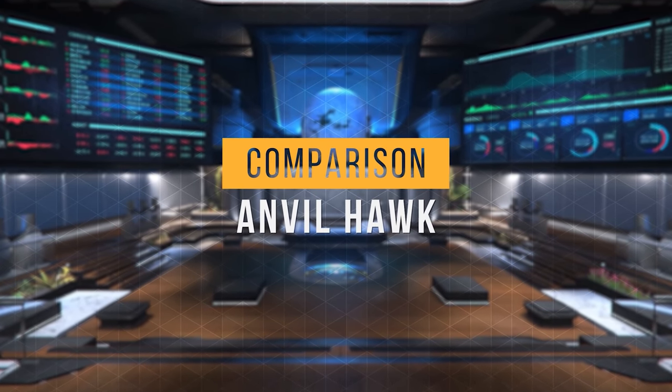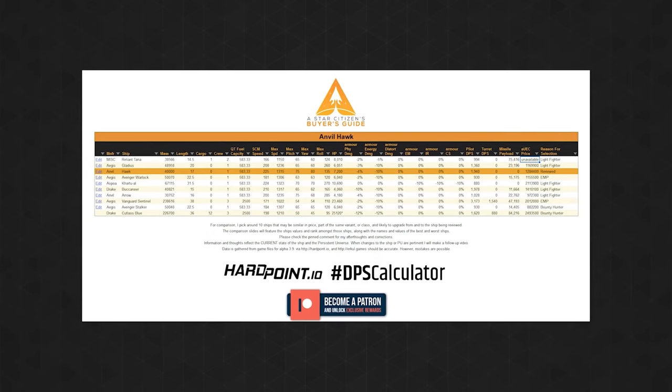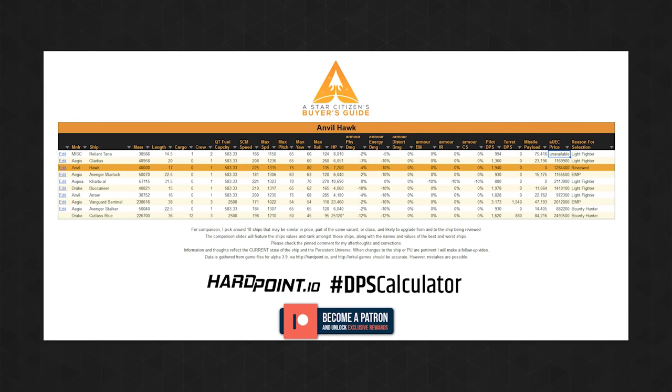Now that we have taken a tour, let's see how it compares to other ships you might be considering. For comparison, I have selected 10 ships — a lot of light fighters, some bounty hunting, and some popular EMP ships. The Google Sheet document with the data is linked in the description.